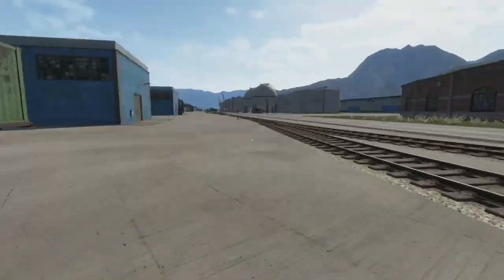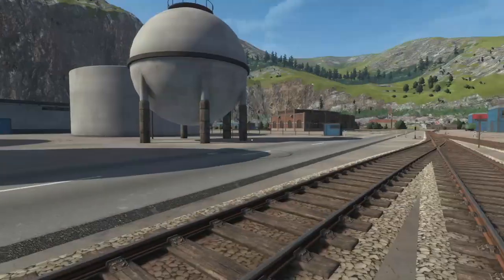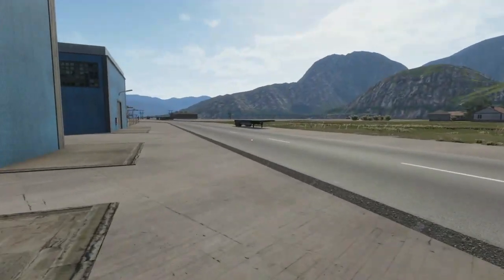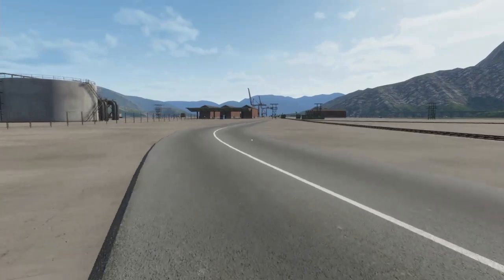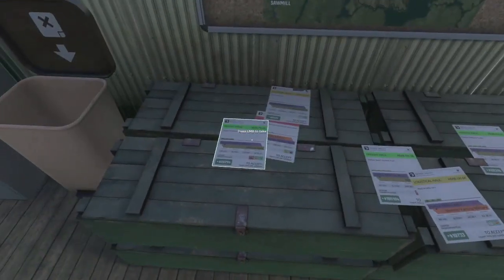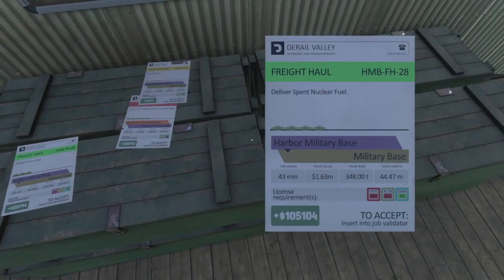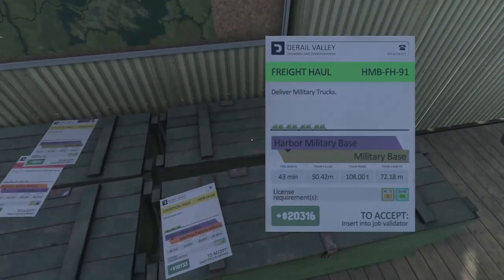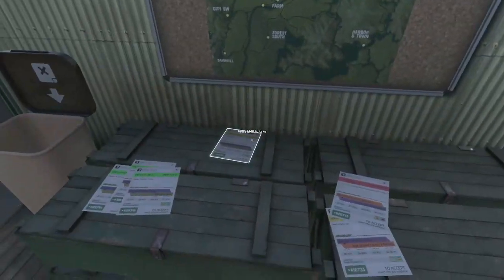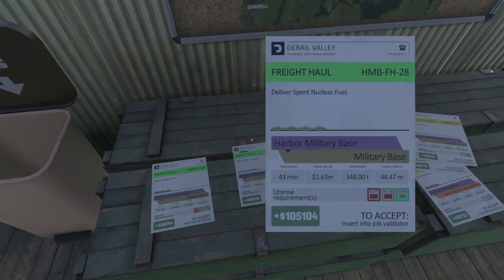Let's go over to the military place — if I can remember how to teleport. Is this the military base? I don't think I am — the military base is over here. Yeah, this is it. They've got their own little station office right here. Let's see what we've got. This is going up to the military base but it's a pretty tiny load. Also going to the military base — 300 and something tons.